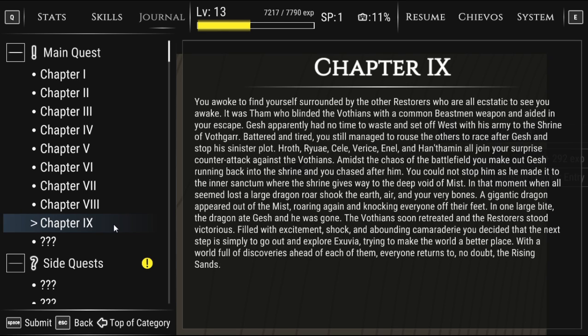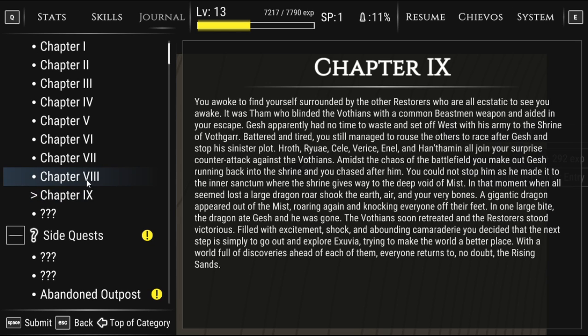What a twist! Chapter nine: Tham blinded the Vothians with a common beast man weapon and aided your escape. Gash set off west with his army to the Shrine of Vothgar. Battered but determined, you roused the others for a counter-attack. Amid the chaos, Gash made it to the inner sanctum where the shrine meets the deep void of the mist. Just when all seemed lost, a gigantic dragon appeared out of the mist and in one large bite, ate Gash — he was gone. The Vothians retreated, and the Restorers stood victorious. The next step: go out and explore Exuvia to make the world a better place.